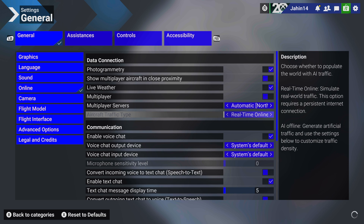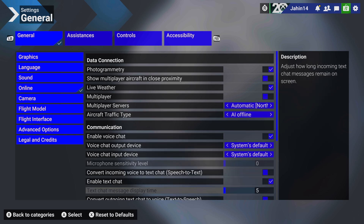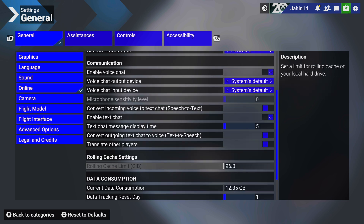Aircraft traffic type — now this is the main one. I've got it set as AI offline. You can keep it as offline, I think that would probably be better, but this basically just reduces a lot of traffic. In my previous videos we had aircraft just flying across the runway — that has essentially stopped. I also don't get aircraft spawning on top of mine when I'm at the gate.